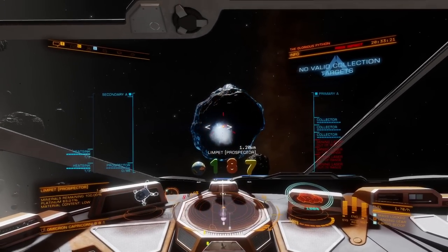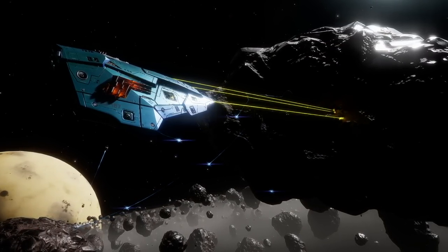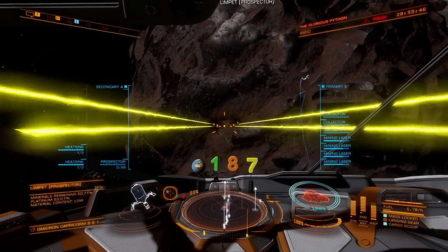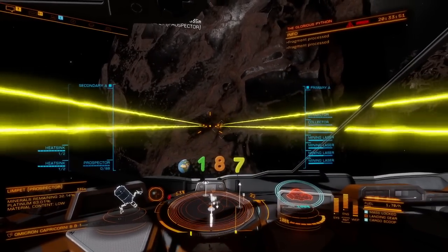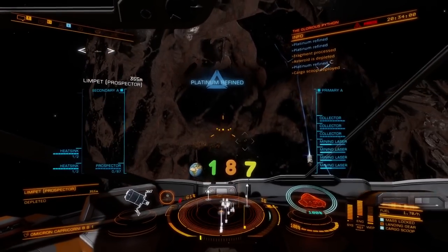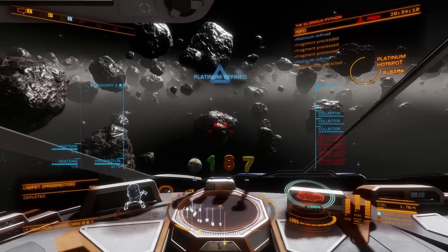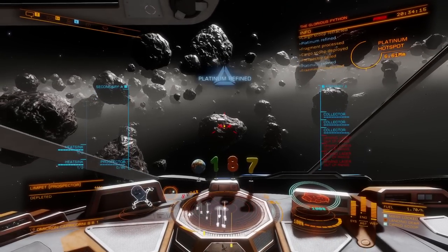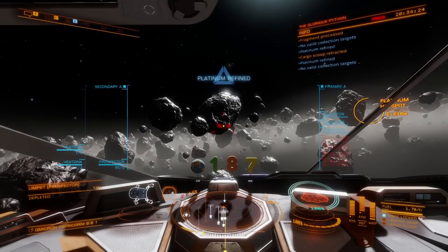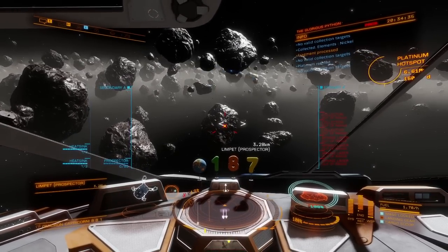It's like one rock after another and that one's 63%! A lot of these rocks will be rotating in space. I generally come out here with a whole bunch of limpets anyway, so if they smash themselves on a rock, so be it. On this rock I put all pips to weapons and I'm burning through it like crazy without even depleting my distributor. If you have a Type 7 you'll go through the distributor power about three times — not as fast, but it would only take you three trips to earn a fully kitted Python.